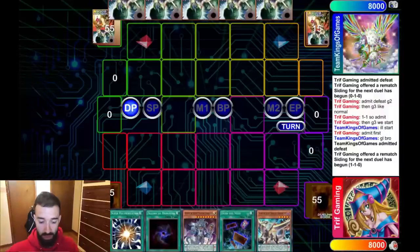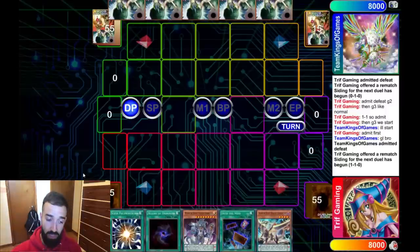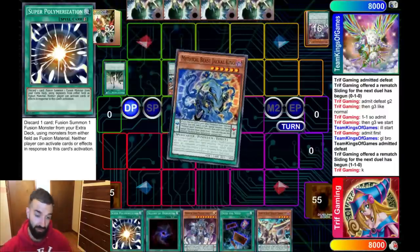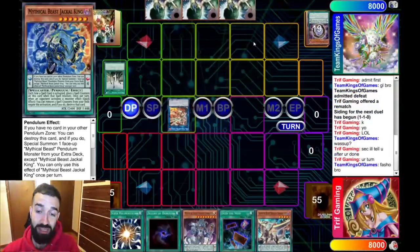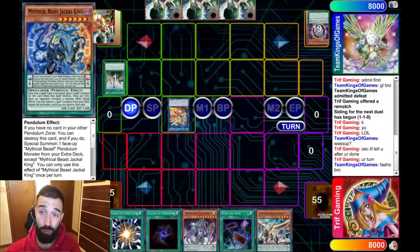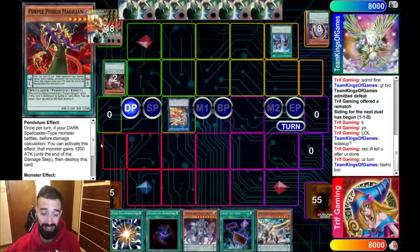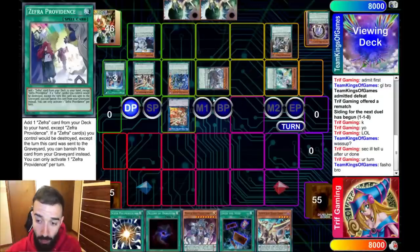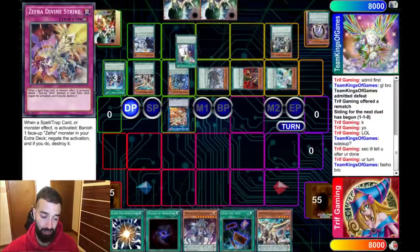Now we're going into game three, which we played on a different day. He opens really good Shrine; I had Super Poly so I'm super hype. But I was super rusty and made the biggest misplay ever. He plays a lot of cards to play around Super Poly and Sphere Mode. In the mirror, you need to see those cards or you lose — it's that simple. If they're a good player, you need Super Poly and Sphere Mode, or lose.